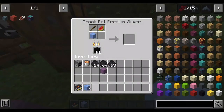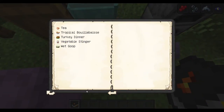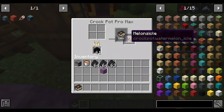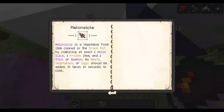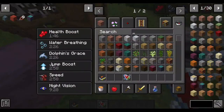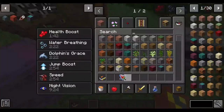The last one is actually the melon sickle — a popsicle. It requires one melon slice, one frozen item like ice, and a stick or bamboo. It requires no meat, vegetables, or eggs. It gives speed boost and jump boost — that's pretty good.